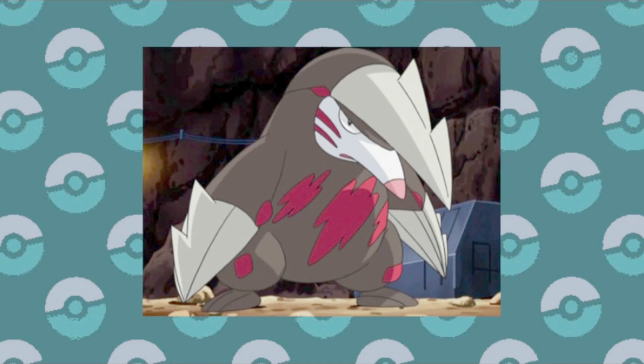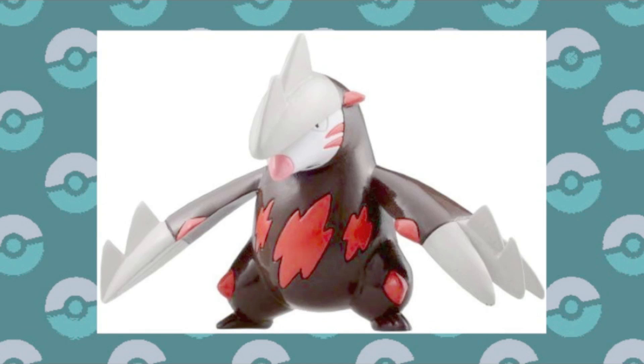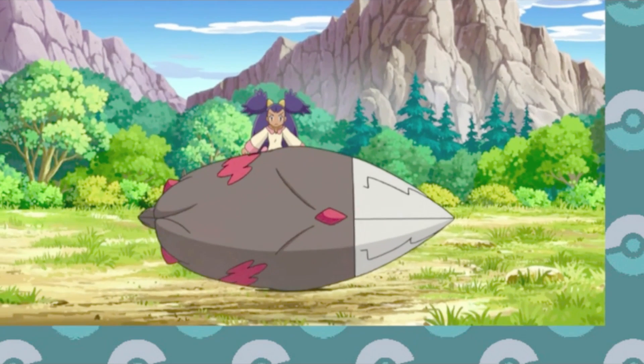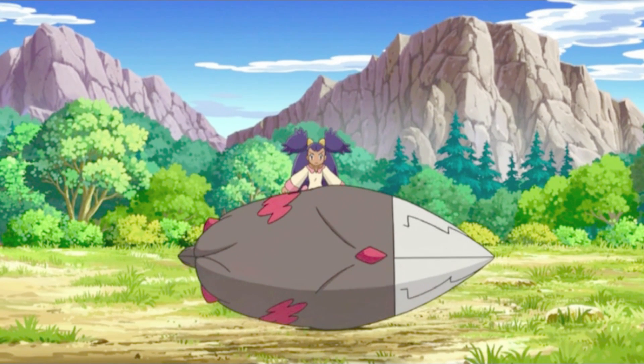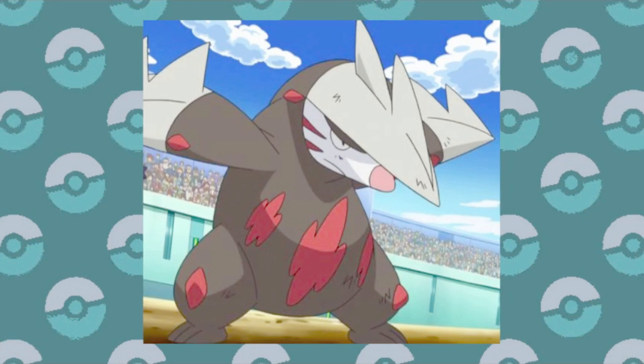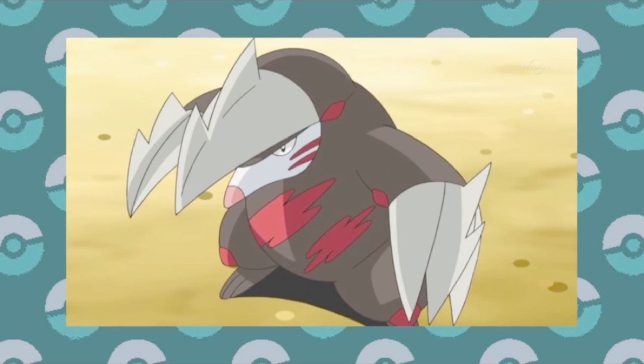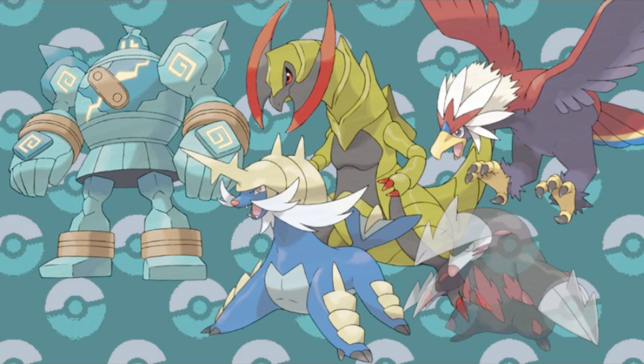And if you think having two Ground-types on the same team is too much, you should have seen my picks for Sinnoh. Besides, they serve different functions in the overall makeup of the team, and having Excadrill for so much of the game really led me to appreciate this Pokémon in a way I never expected to — leading it to become not only a vital teammate, but a surprise favorite out of the hundreds of others.